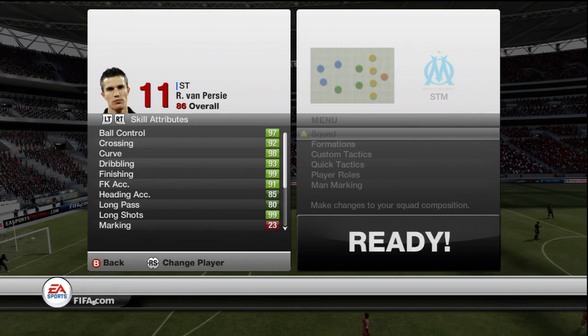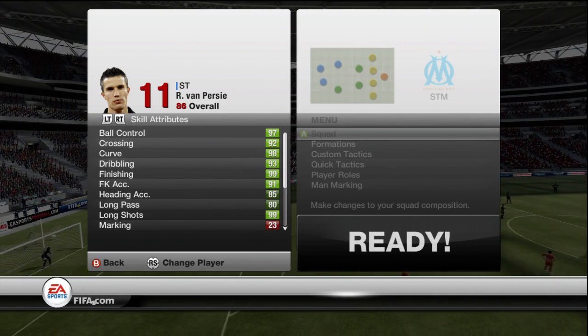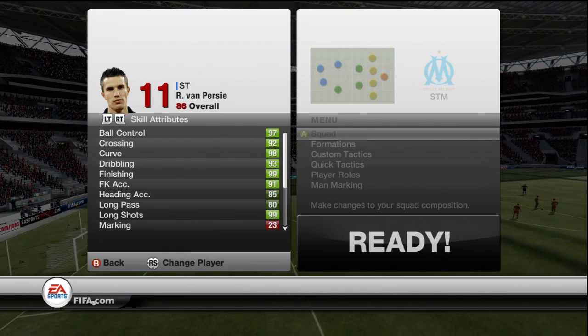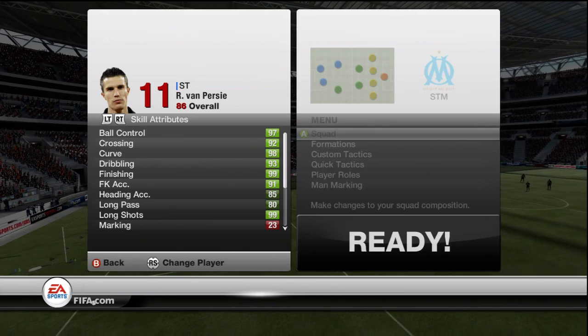Going to have a quick look at his in-game stats. Straight away you see that light green which is always a great sight: 97 ball control, 92 crossing, 98 curve, 93 dribbling, 99 finishing.